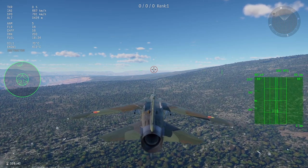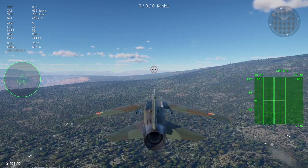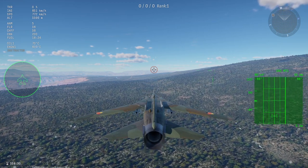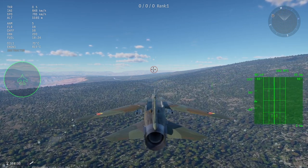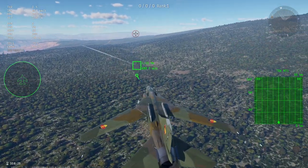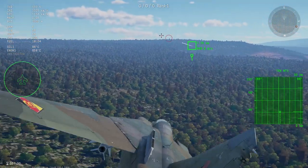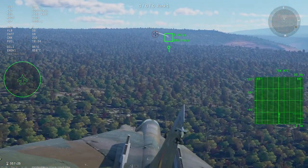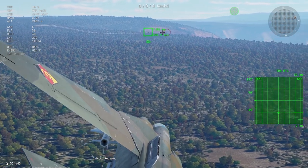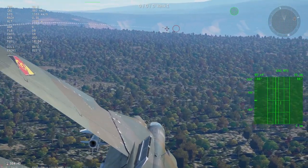MTI, or Moving Target Indicator, is a rudimentary alternative to Pulse Doppler radar. To put it simply, MTI uses two radar pulses in quick succession to filter out any stationary radar reflections like the ground and highlight moving reflections like other aircraft. It is most useful at low altitudes, as there it performs better than basic SRC. However, it is generally considered an inferior form of its Pulse Doppler counterpart and appears to be functionally identical in-game.